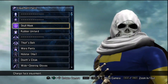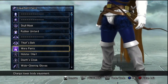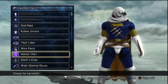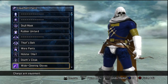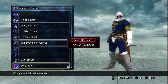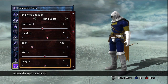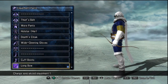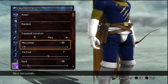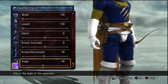So the equipment: the skull mask, the rubber unitard, then the thief's belt I think, wear pants — I can't really read that — death's cloak, wide opening gloves on the arms, and cuff boots, and then the longbow in his left hand. Yes, he's so awesome he can hold a bow even while using a sword and shield. And a handgun which is there on his thigh, made to look like it's attached to the belts he's wearing, kind of like an actual holster.